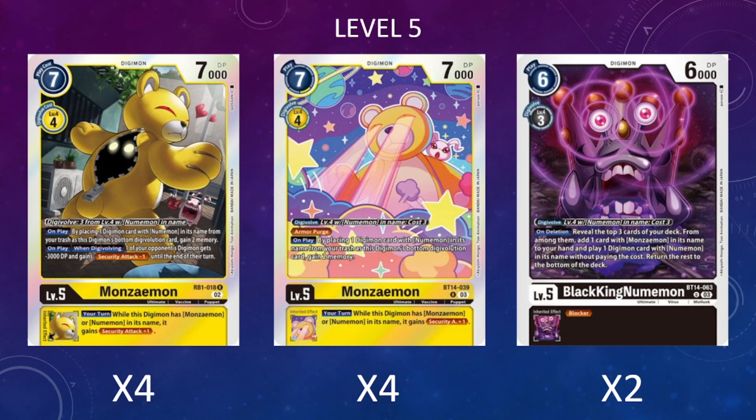Whether we're hard playing it or Digivolving into it, we still get the secondary ability to have one of the opponent's Digimon get minus 3000 DP and minus security attack one for the turn, making their Digimon weaker or potentially removing them. This card is also really important for the overall damage output of the deck because its inheritable ability states that while this Digimon is a Numemon or Manziman, it gains security attack plus one.